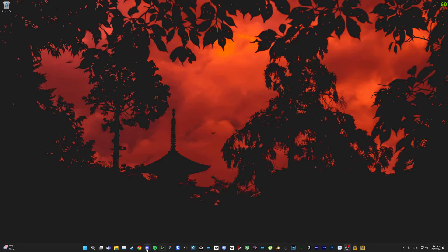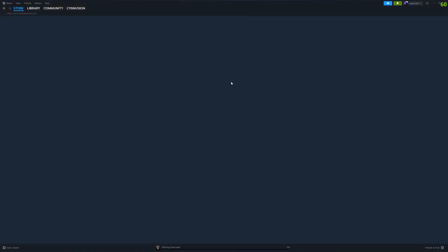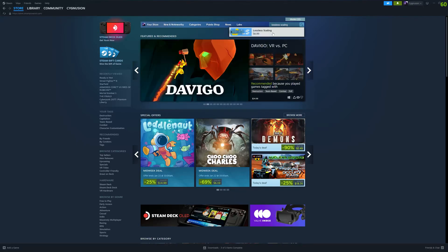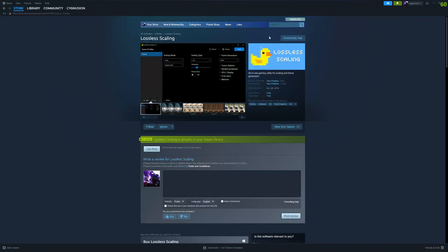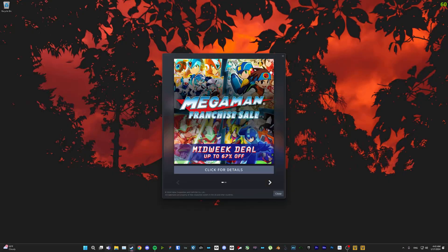First, you gotta go to Steam, go to the store, and whenever it decides to load up, go to Lossless Scaling. It is $6.99 — I already own it so I can't purchase it — so you need to pay your $6.99. Look at all the reviews, very positive. Get that installed and let's get it set up.